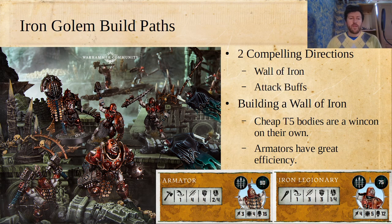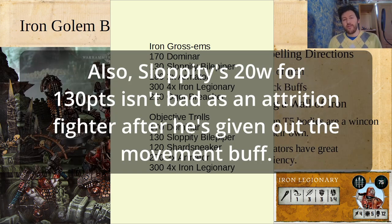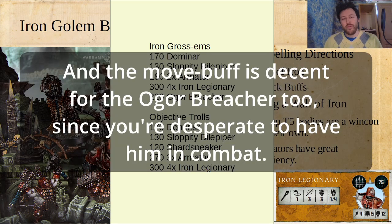You're going to want something that can kind of get them into combat and help with the movement situation. I really like pairing Iron Golems with the Sloppity Bilepiper, which is the movement buff in Chaos. I play a lot of Nurgles so I play a lot of Sloppity Bilepiper. So I like going a Dominar, a Sloppity Bilepiper, 2 Armatures, 4 Iron Legionaries, and an Ogre Breacher — still have that hard-hitting Ogre with such an impressive profile, then get the Sloppity Bilepiper to advance 2 Armatures up the board.